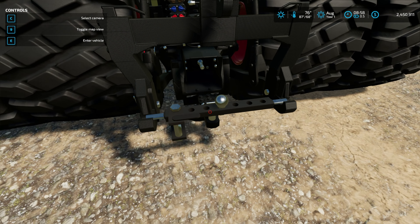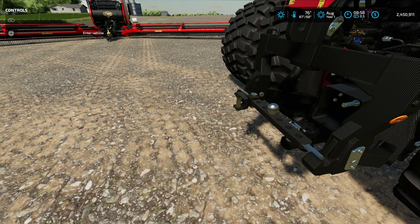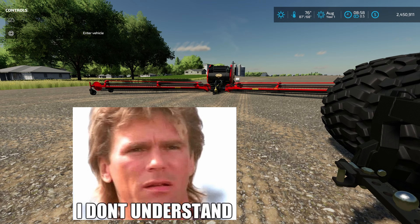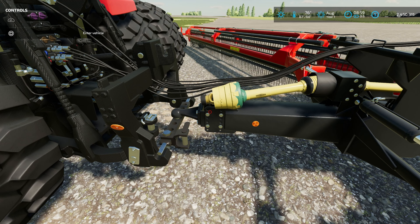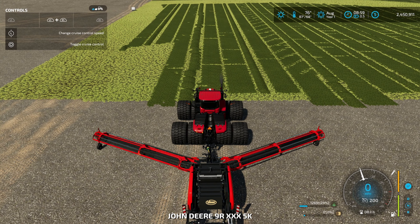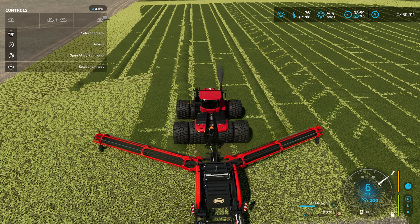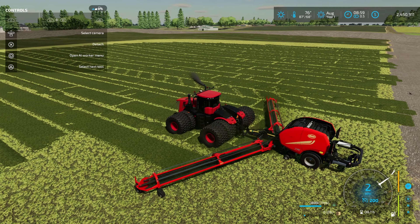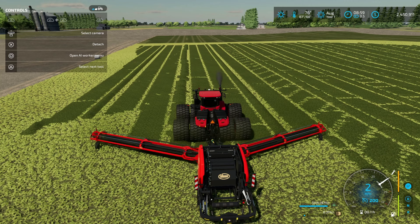Another thing mentioned in the comments of the last video was the drawbar. This one is by Anton ATL — my absolute favorite drawbar — and it should help us get a little more speed out of the baler. I've got the drawbar hooked up, the PTO is doing its thing. I hop in the tractor, hit cruise — we're going 12, and then as soon as we hit that point it instantly slows back down to 2 miles an hour.